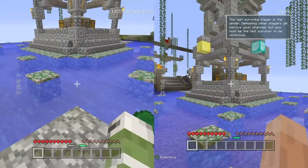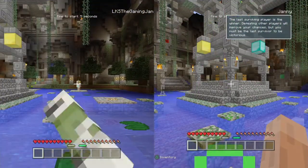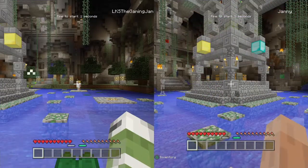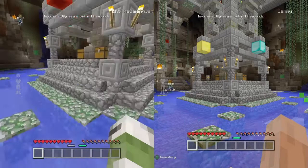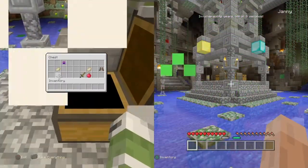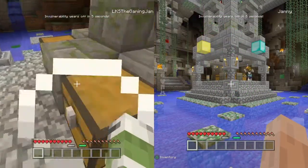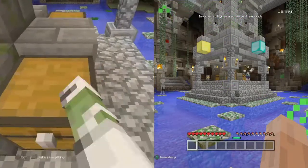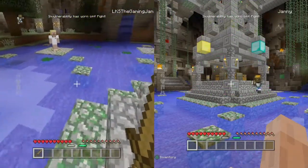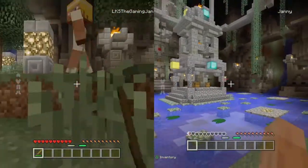You want your second character — wave second character — to just stay there. You basically want to get your stuff and kill him. I'm going to look for the best weapon here; looks like it might be a wooden sword. You basically just want to kill him.